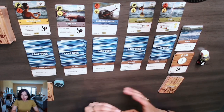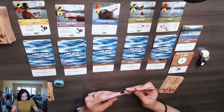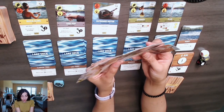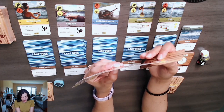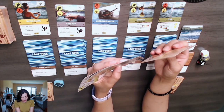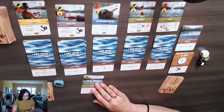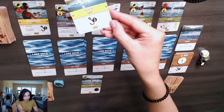In the search phase, if you have a search card you can scan the lake deck to see if there's any fish that might bite. Unfortunately I do not have a search card in hand right now. The next phase is the cast phase, where I can play a lure card. I'll play this worm card — it's a live bait lure.